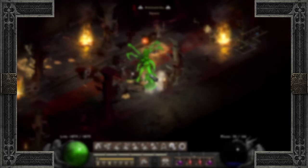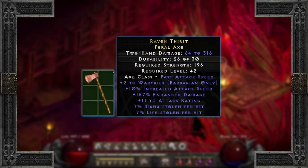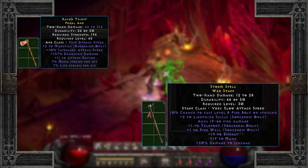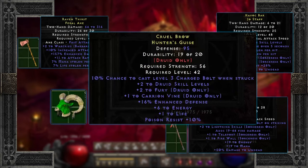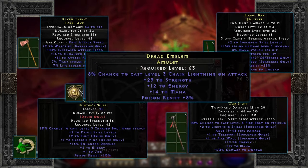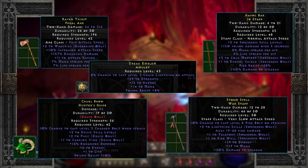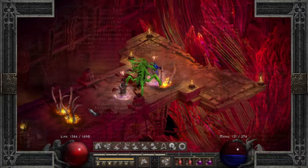And don't forget to keep an eye out for rares, as there were some good finds there as well, including the Barb-focused Feral Axe, the War Staff for a Lightning Sorceress, the Jo Staff for a Cold Sorceress, the Hunter's Guise for a Fury Druid, and an Amulet for some insane strength and mana. So it seems yes, there are some great items to be found while grinding Nightmare Terror Zones to gear yourself for Hell Mode.